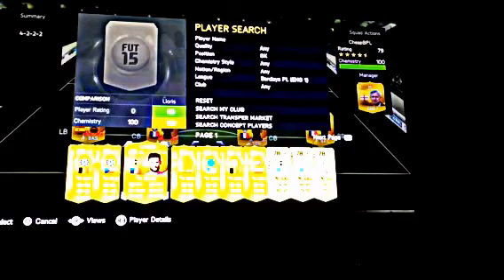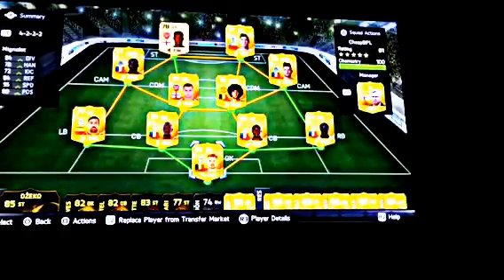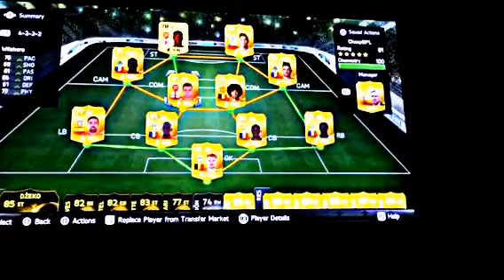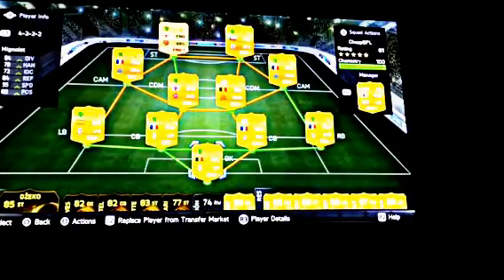For goalkeeper, we're not going to use any of these guys because all EA does is EAids and they make it crap. Mignolet — I'm not too sure how to say it — he's absolutely a beast. Doesn't get EA'd. This team right here is absolutely destructive. You might lose a couple games, but as long as you've got a decent amount of skill, you're going to go through the divisions all the way to division one with this team and just win everything.